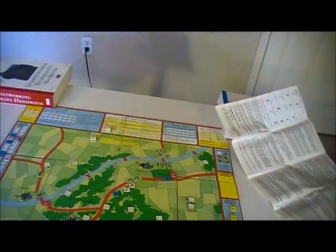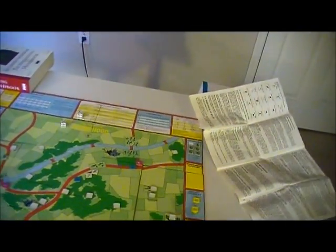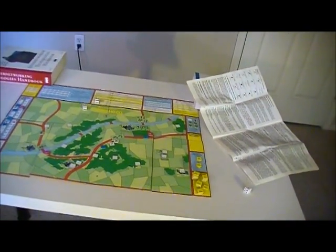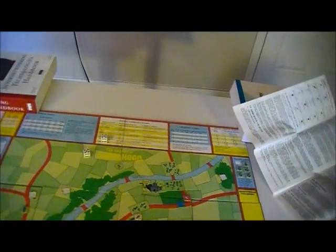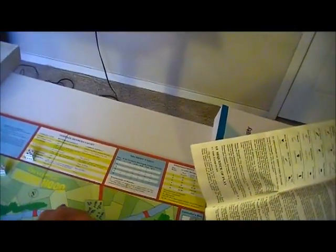I want to get some depth into these woods so that I can deal with Robin if he pushes deeper into them. Now I've gotten a lot of positions here. What I haven't done is set up to tax — I probably should do that instead with at least a couple of these units.